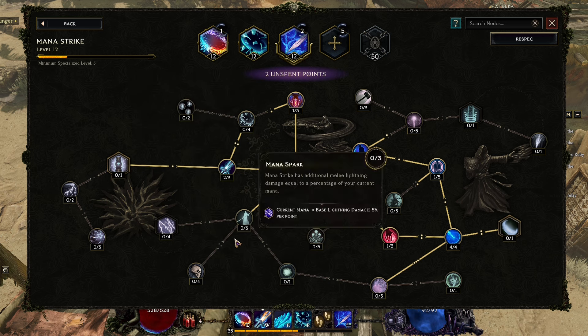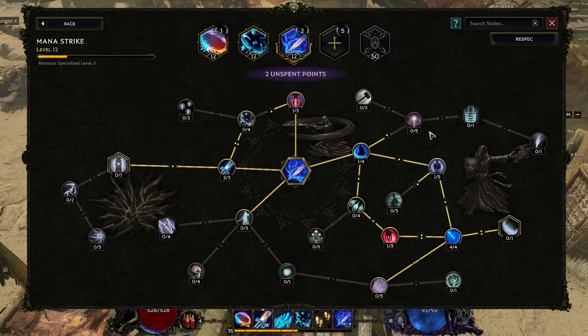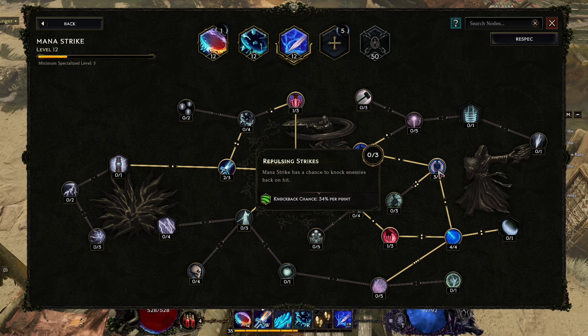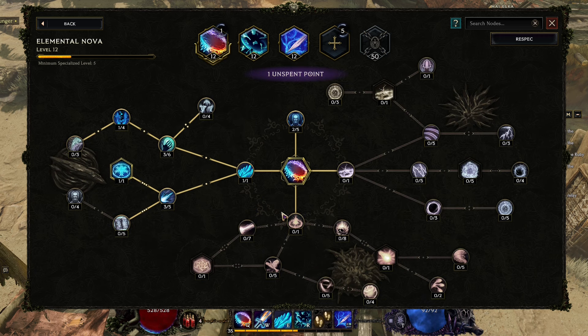I have two more points in Mana Strike. Since mana generation is working well, I'd rather hit more enemies and go with a slightly higher area of effect — about 60 percent increased AoE. I like that a lot.